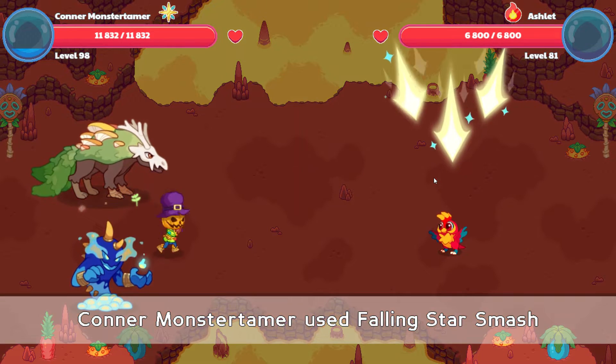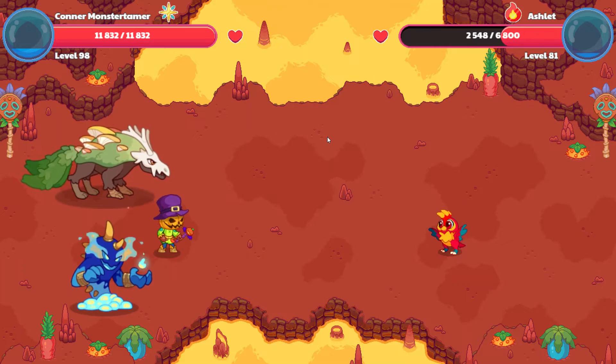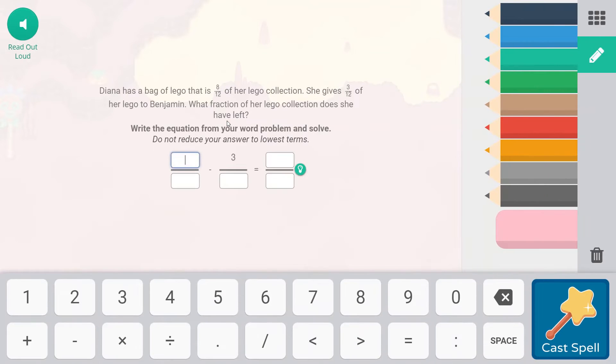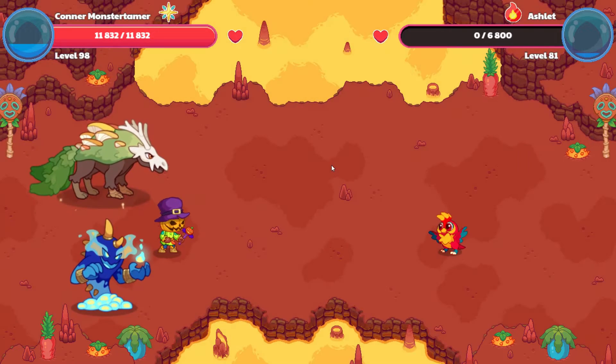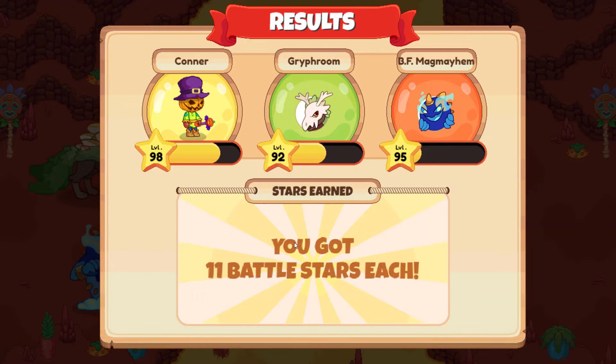Woohoo! And down we come. One more attack should do it. Falling star smash! Diana has a bag of Legos that is eight-twelfths of her collection. She gives three-twelfths of her Legos to Benjamin. What fraction is left? Our denominator stays the same because it's addition and subtraction — eight minus three is five. So she has five-twelfths of her collection left in the bag. That is enough to send Ashlet out of here with 37 points of damage. We are one battle closer to finding Solar!